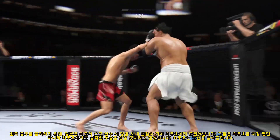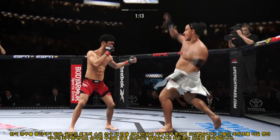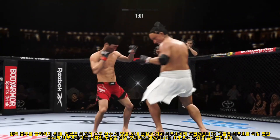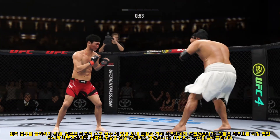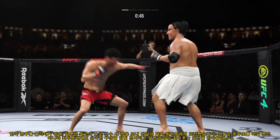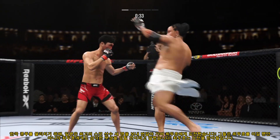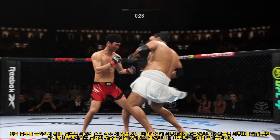Both guys really throwing with authority. Timing his shots nicely. He's doing a great job of mixing everything up and using a lot of diverse strikes. That's a nice kick right there. He's doing a great job of landing that kick over and over again. Big liver kick lands under the elbow. And he landed the right hand there. We cross the 30-second mark in our opening round.